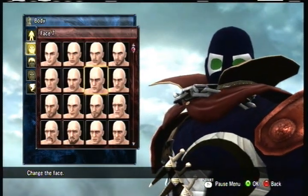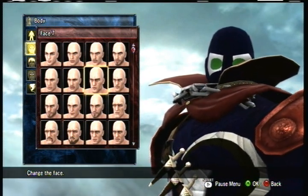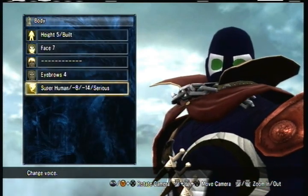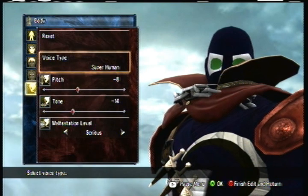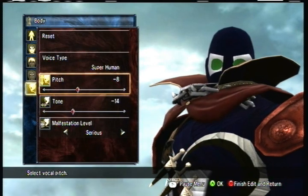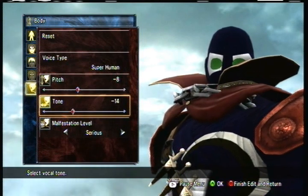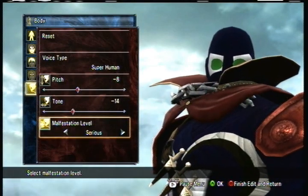For his face, it really doesn't matter because his face mask won't get taken off. So you can put an old man's face — no one's going to see him. For eyebrows, same concept — doesn't really matter at all. But for the voice, the voice is very important, it's a very key element. Put the voice type as superhuman and set the pitch to negative eight — he gets that cool-sounding, sinister-like sound. He always sounded more sullen. Set his tone to negative 14 to get a more serious voice. And lastly, set the manifestation level all the way up to serious.